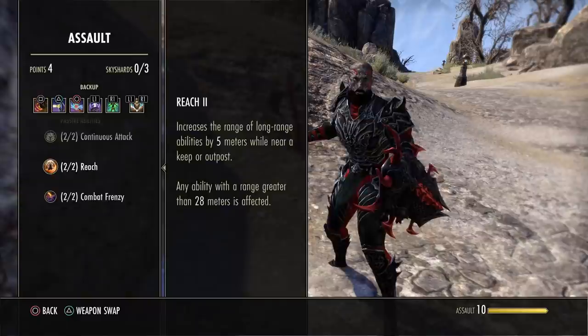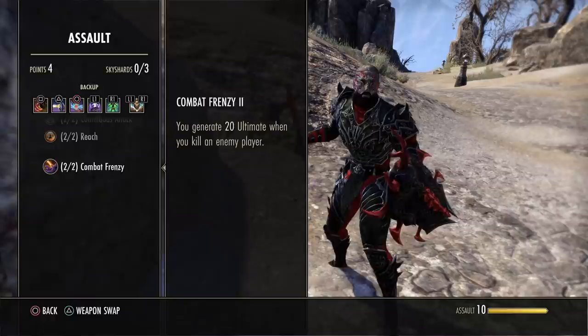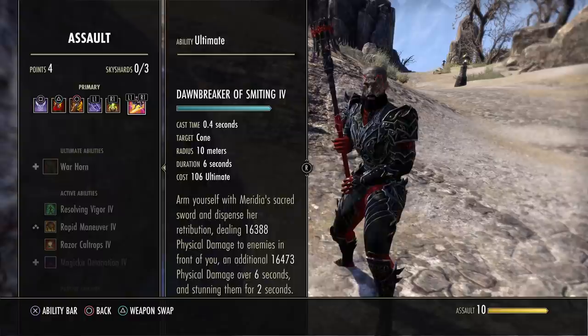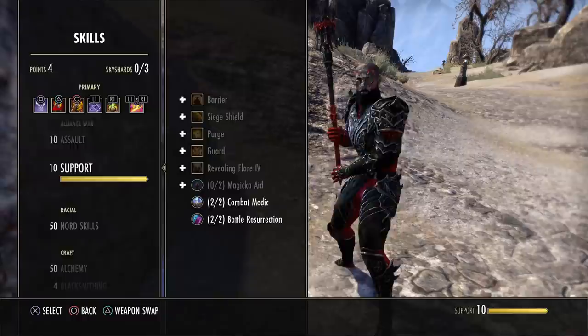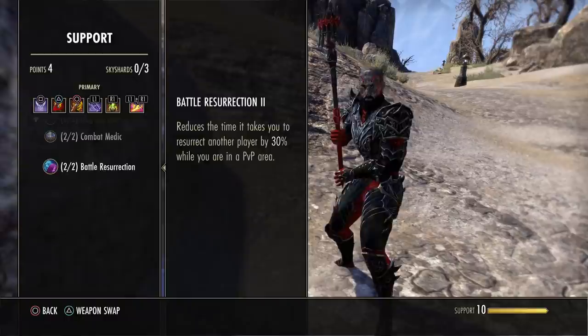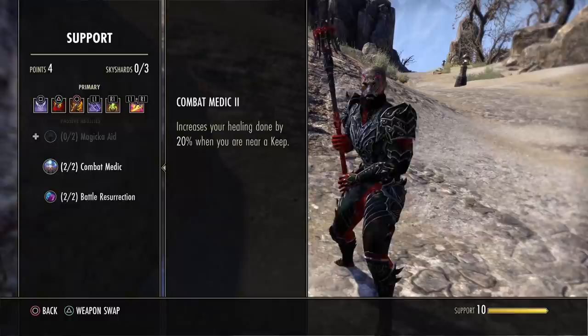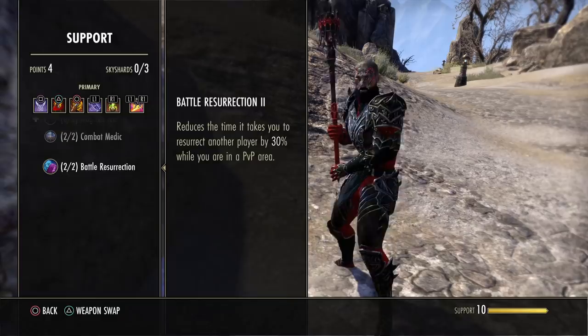The Combat Frenzy passive gives you a lot more ultimate when you kill an enemy player, so you can drop more Dawnbreakers — it's very good and I suggest leveling Assault and Support as soon as possible. You level it by gaining Alliance Points. For Support, focus on Combat Medic (increases healing done near a keep by 20%) and Battle Resurrection (reduces resurrection time by 30%).